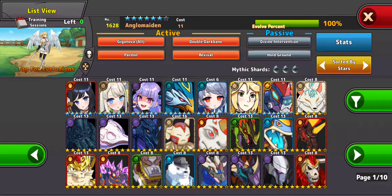Anglo Maiden has the Revival, so you can revive your teammate that has died in battle. But that's all she's useful for, other than her Divine Intervention, which heals your entire party. If they're low on HP, it's great, but if they're not, it's basically a waste.